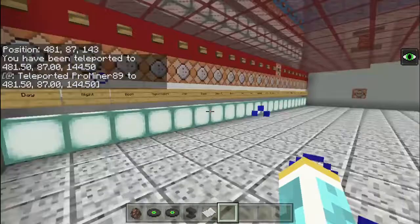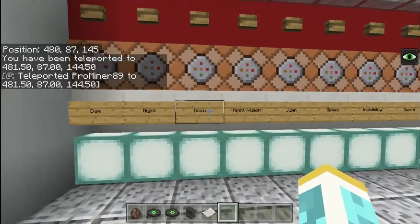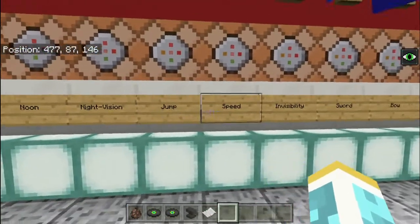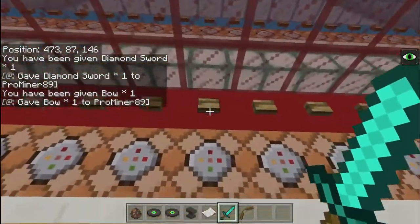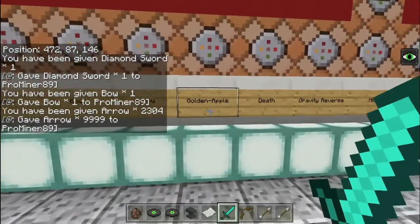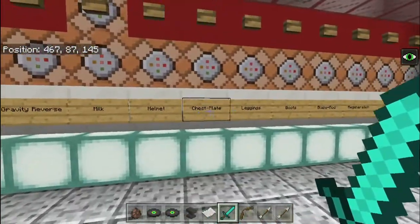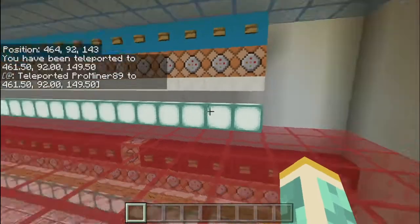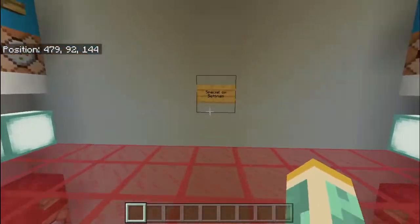Step on here and now we are in Settings. These are personal settings, so things you do here mostly affect yourself. You can change day and night, give yourself night vision, jump boost, speed, invisibility, a sword, a bow, arrows, a golden apple. This one kills you, gravity, reverse, and just all kinds of stuff. You can come to the last command block here and go up to the next floor — it's a glass floor so you can see below. This room has admin settings, or special ops settings.